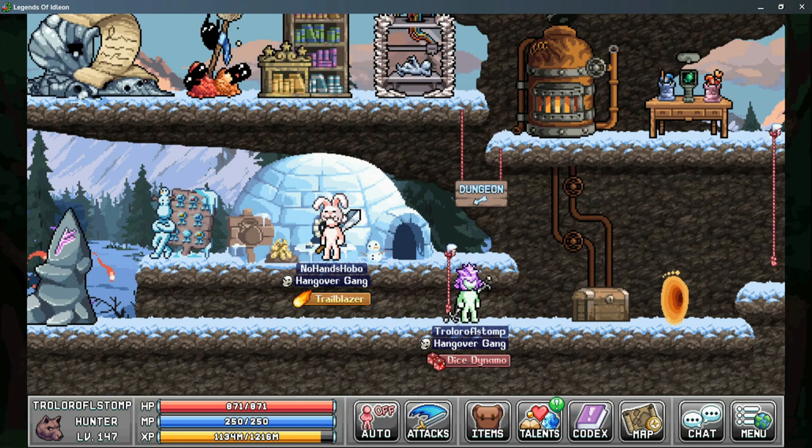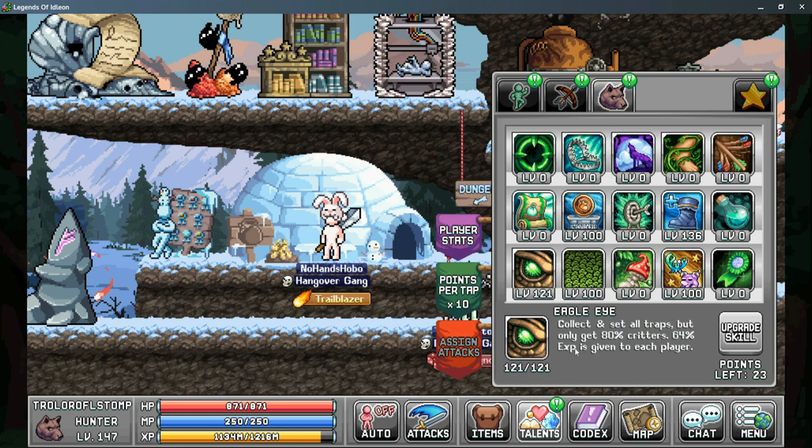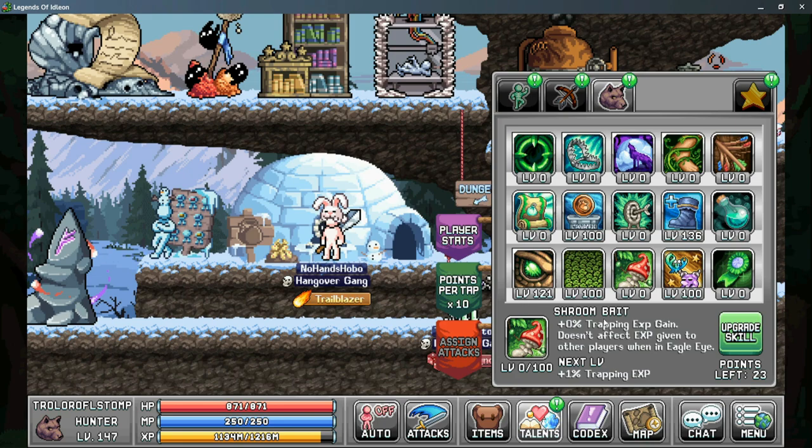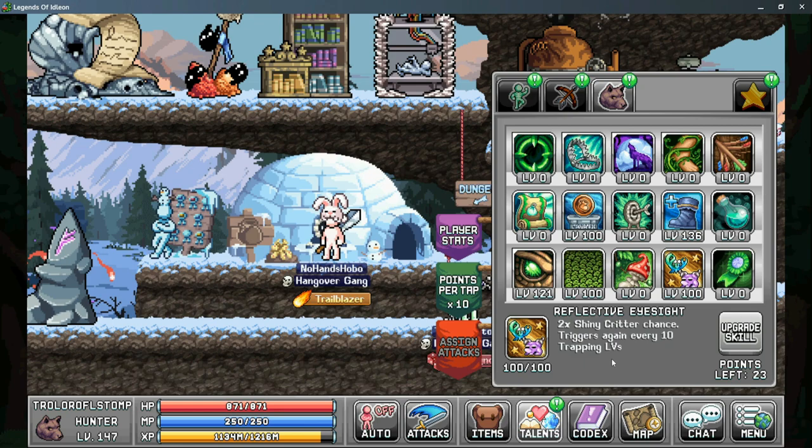For talents, the hunter class specializes in trapping. First, get eagle eye to the highest level possible. At level one you only gain 50% critters and 40% to exp. As you level it up it scales, but it requires 200 points to get 100% of critters and still only 80% exp — however it gives exp to all your characters at once. Next is invasive species, which gives more trapping efficiency based on how many frog critters you have in storage. Next is shroom bait for more exp gain, though I usually avoid it to not out-level my maestro.